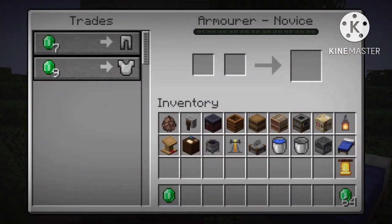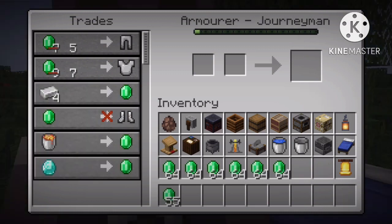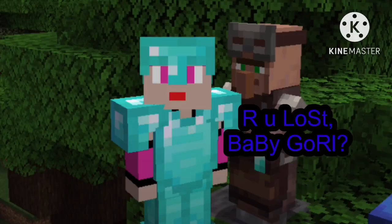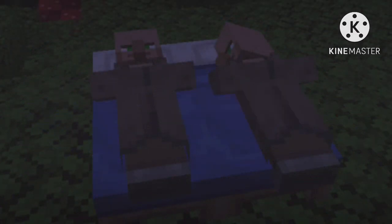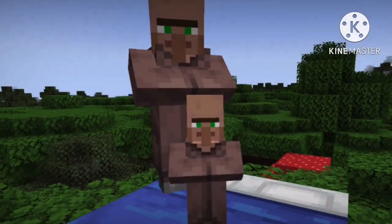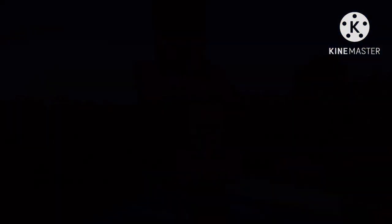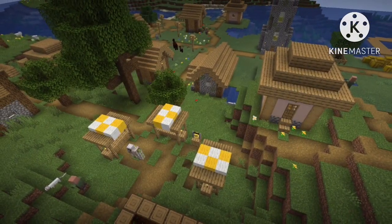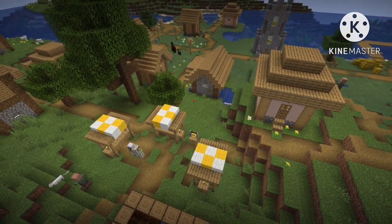As the player trades with the villager, the villager will level up, unlocking new trades. The 5 levels are: novice, apprentice, journeyman, expert and master. In addition to job blocks, all villagers also claim beds, where they sleep at night. When there are more beds than villagers, they will talk about creating new occupants for the village. A village, to put it simply, is defined as being the area around a claimed bed and a bell.